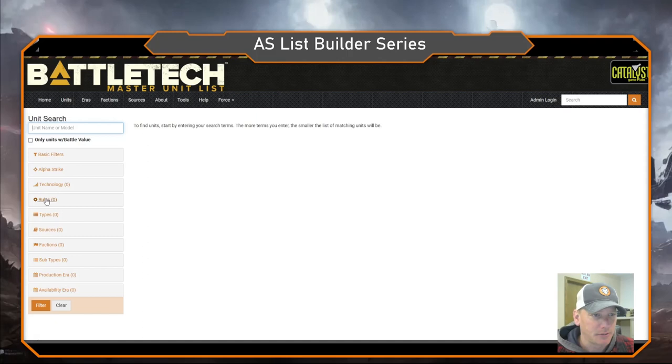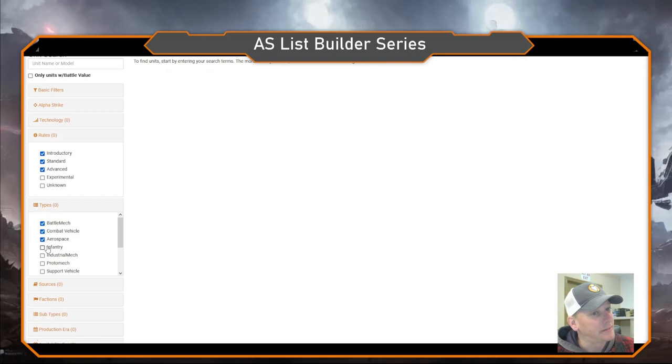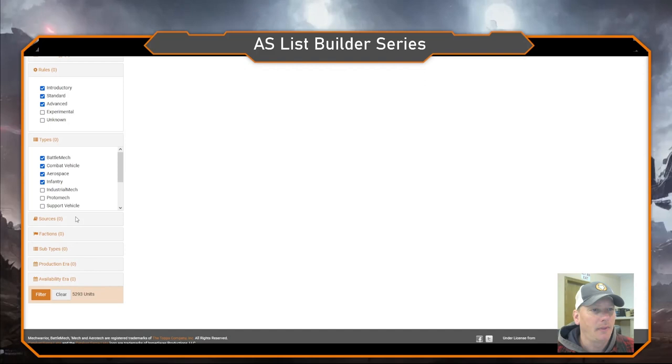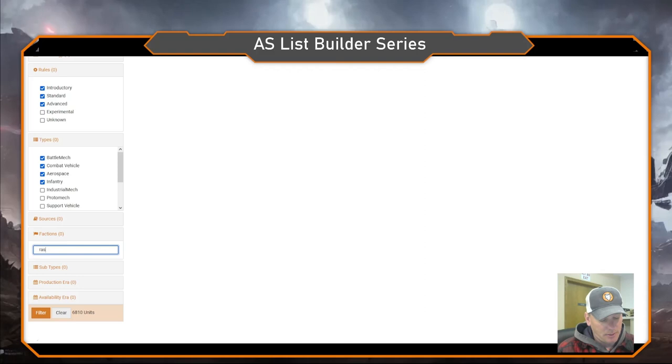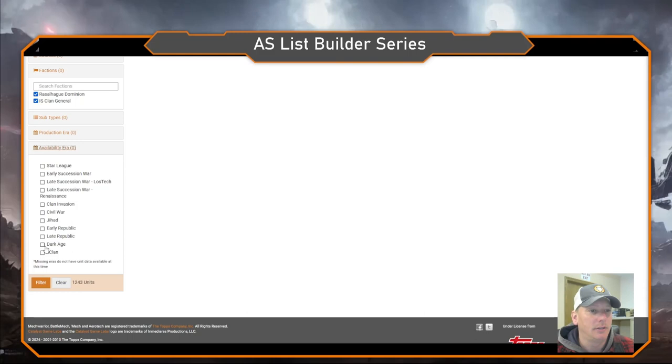First, as always, we go to rules: introductory, standard, and advanced types — battle mech, combat vehicle, aerospace, and infantry. Aerospace is a new one we're highlighting. For factions, we're going Rossel Hog Dominion, which comes with inner sphere and clan general availability. We played in the Dark Age era, so lots of stuff is available to us, and we go ahead and filter that.